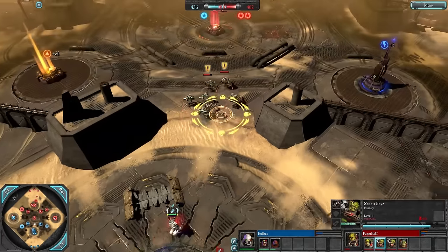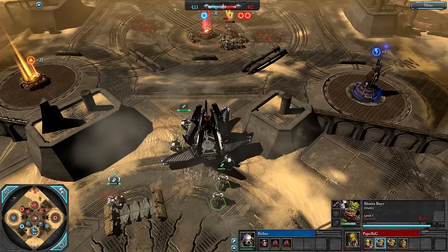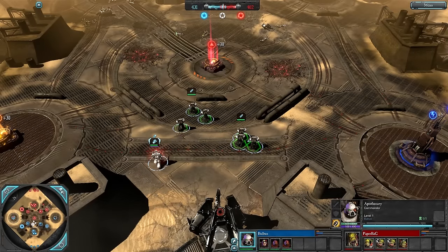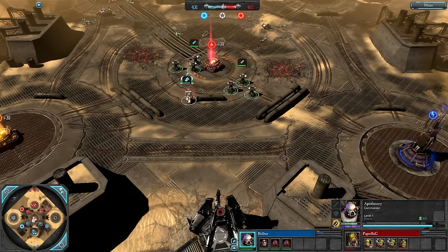A drop pod comes in as well, but the Shooter Boys retreat to avoid it. The drop pod does a little bit of damage, and that Tactical Marine squad on two models gets reinforced. Double Tacs are here for Bulbas but no other units on the horizon yet.